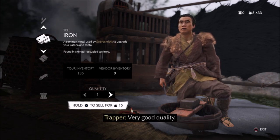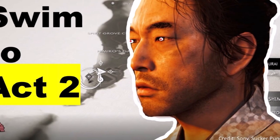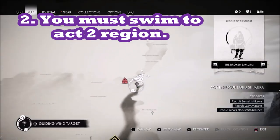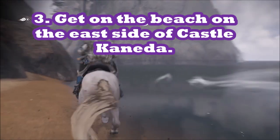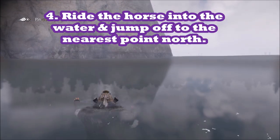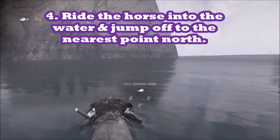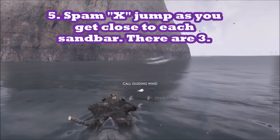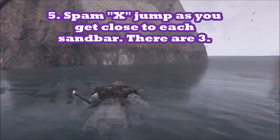The first step of this strategy is that you have to have an act one player that swims to act two. I've got a video about how to swim to act two, but I'll go through the basics here. You want to be on the beach on the east side of Castle Kaneda and swim across to the first point. The way you do it is you jump off your horse, which is in the water, swim to the first point, and as you get there you need to spam the jump button so you don't swim over it. Then you'll hit the sandbar.